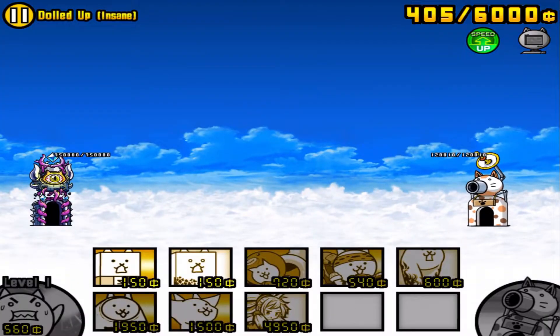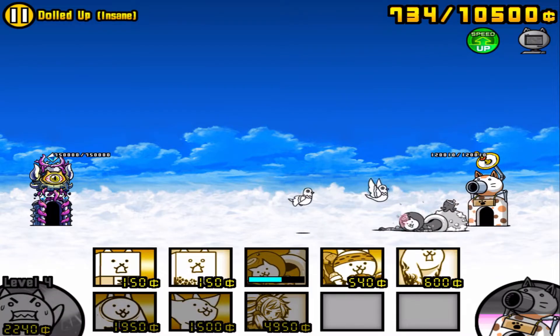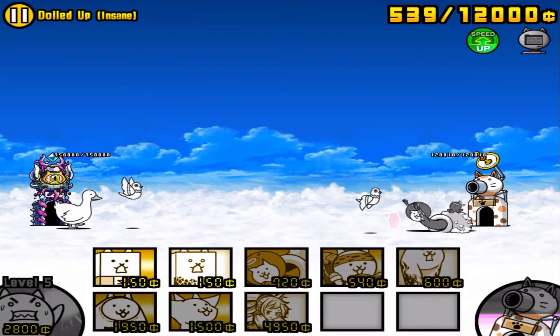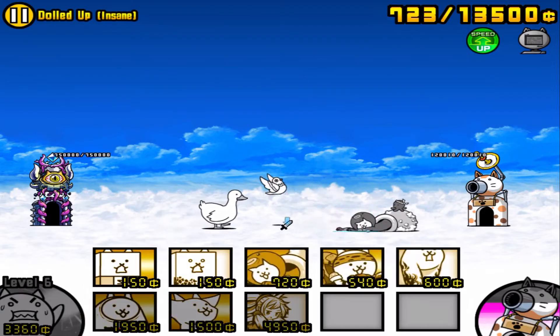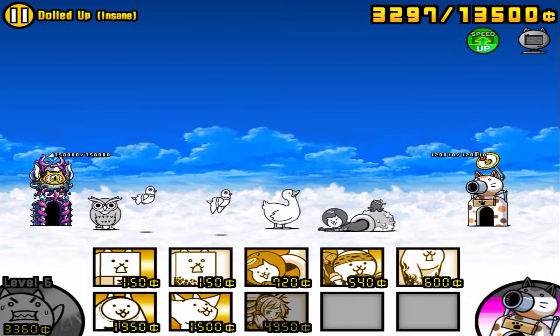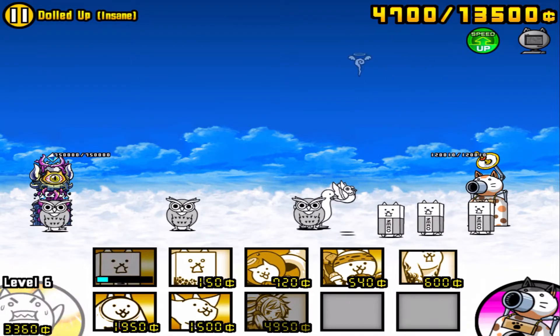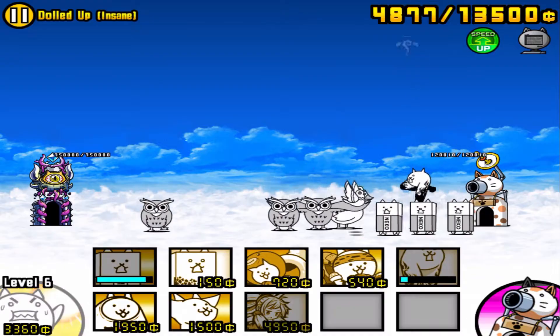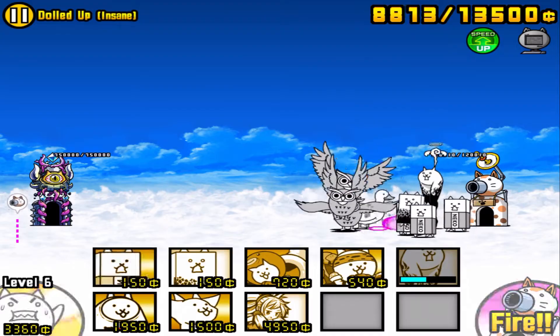The insane stage — Dolled Up Insane — starts out with a bunch of random bird enemies spawning. None of them are too tough. I started deploying Crazed Legs, Racer, and Octo Cat to fend them off with no problem. On base hit, Nyaldin will spawn.